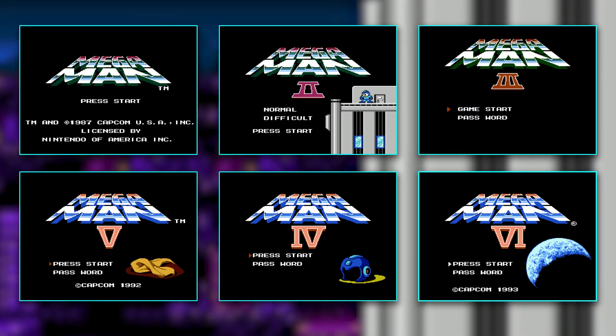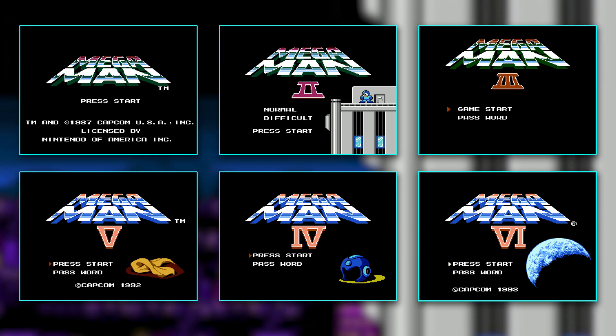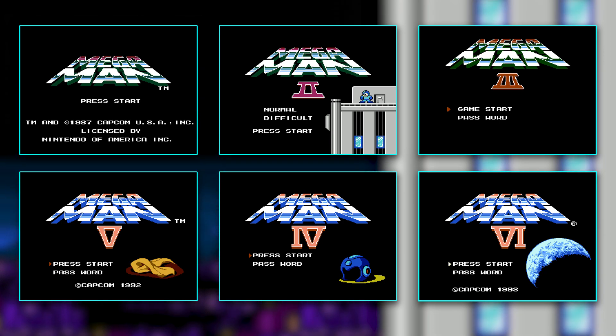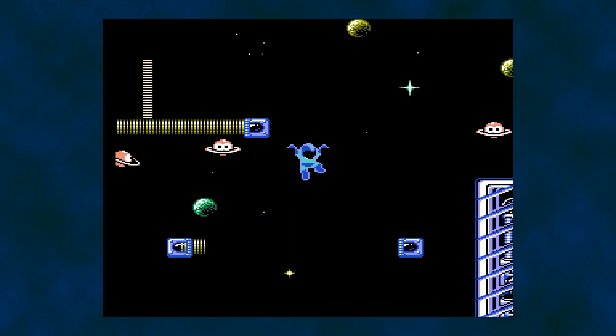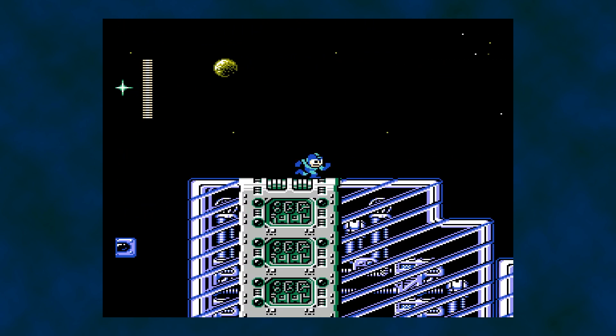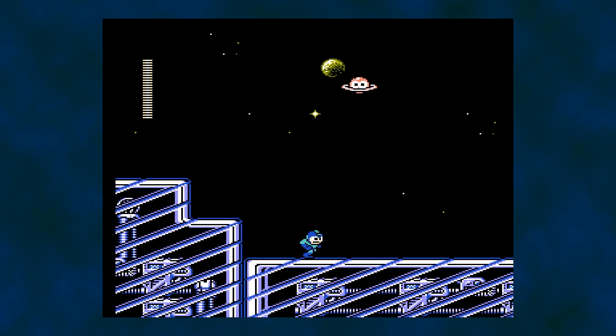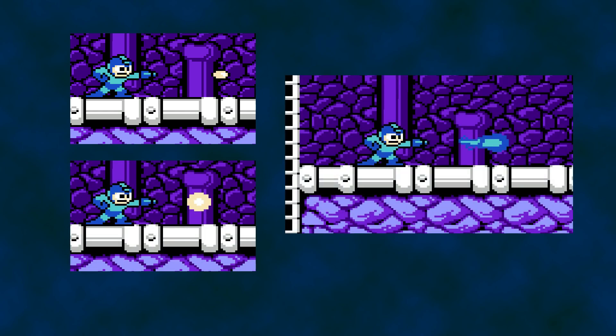Developer Capcom released no fewer than six Mega Man games for the NES. As new entries in the Action Platformer series arrived, so did new abilities for Mega Man. With the fourth entry in the series came a new Mega Buster weapon that could be charged by holding down the B button and releasing it to fire a powered-up shot. The shots consist of the standard small pellet, a partially charged larger blast, and a fully charged blue streak.